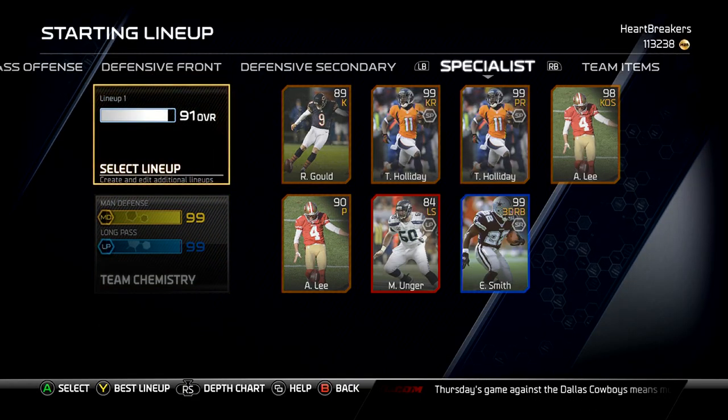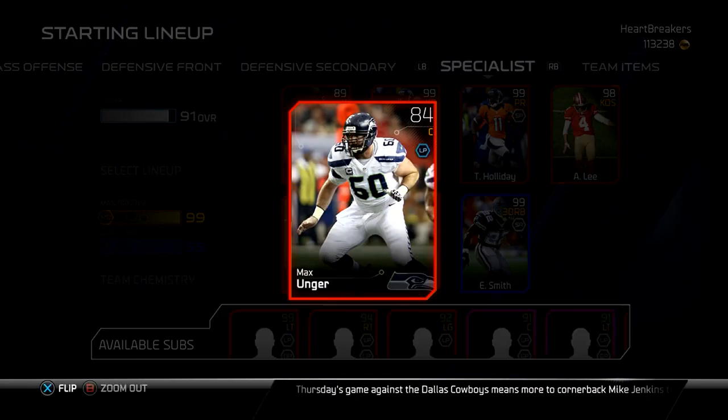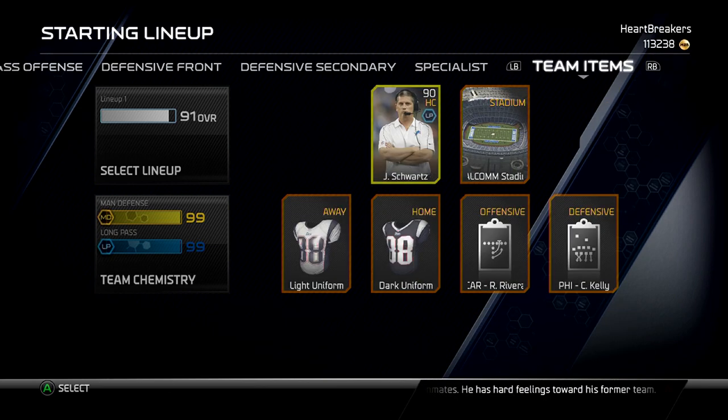Specialists are still Robbie Gold and Andy Lee — still Andy Lee for my kickoff starter. Max Unger: I went with the center for my long snapper. I don't really think that matters. Let me know if it does, let me know if you've had any problems with lower-rated long snappers. And of course I got Trent and Holliday returning kicks.